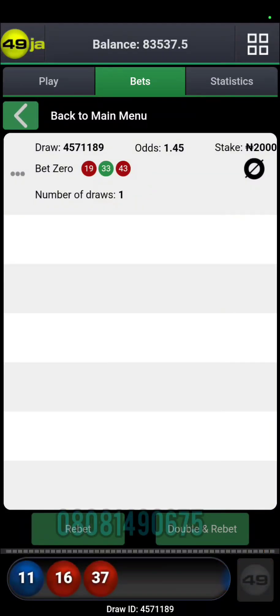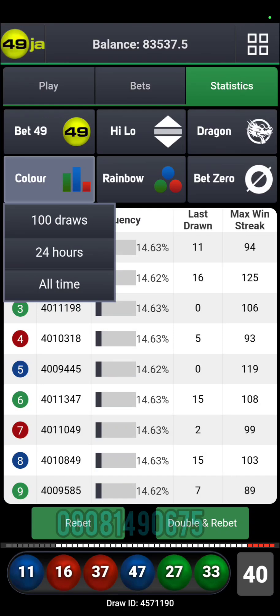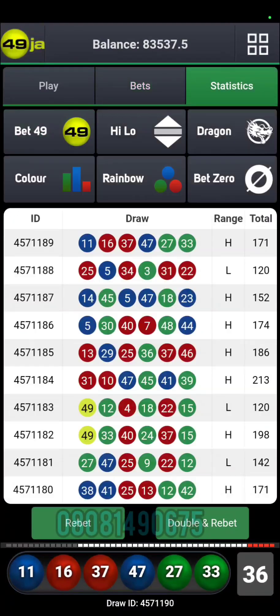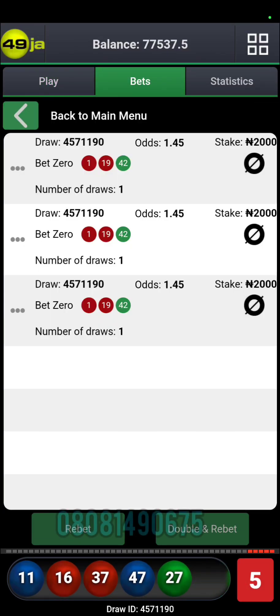For the first time number 33 came in, so let's check if we need to make a change. After counting, we are making a change of numbers. We replace 19, 33, and 43 with 1, 19, and 42 — going in for recovery. Numbers 1, 19, and 42 have now been placed and we will continue with this new set.